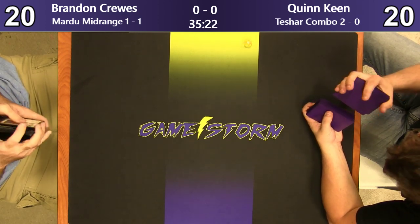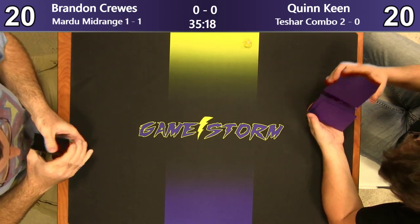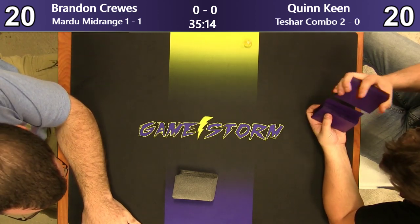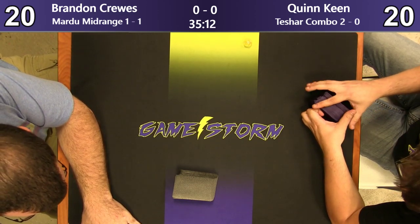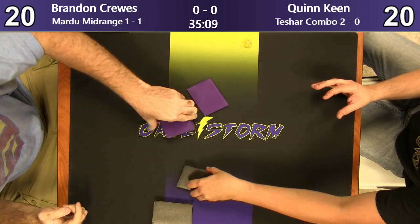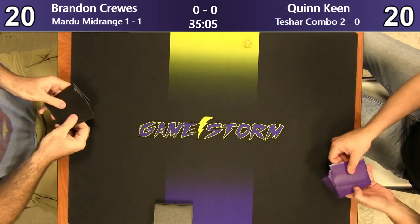No, I don't either. In this matchup, you just had to play to your combo. He almost had it — he was missing a Rona. Had he drawn Rona in any of those turns, he won. He had the Tashar, he had the Diligent Excavator, he had the Chamber Sentry in the yard already. All he had to do was hit a single Rona and he won. Because he had Lazav to do the copy for the other one.